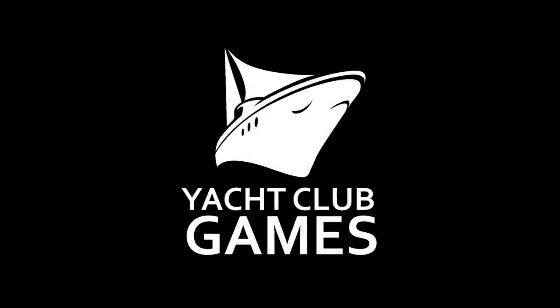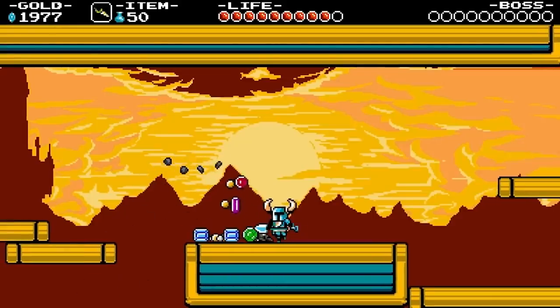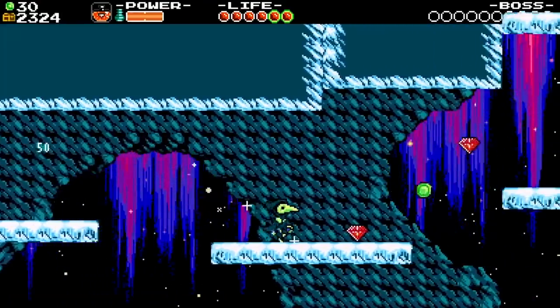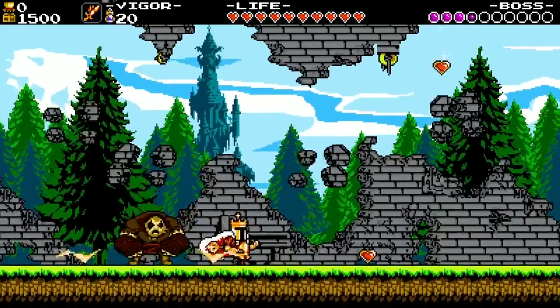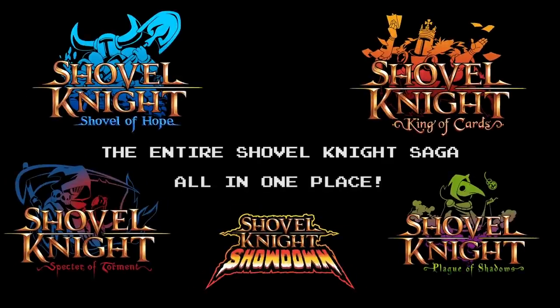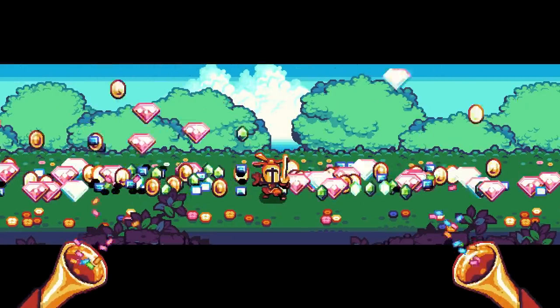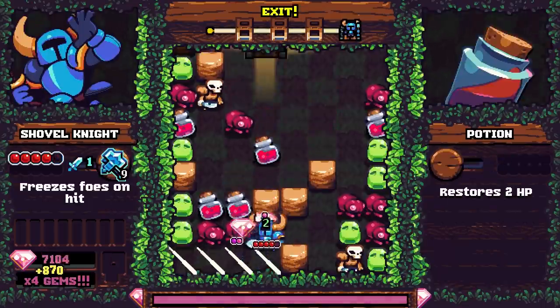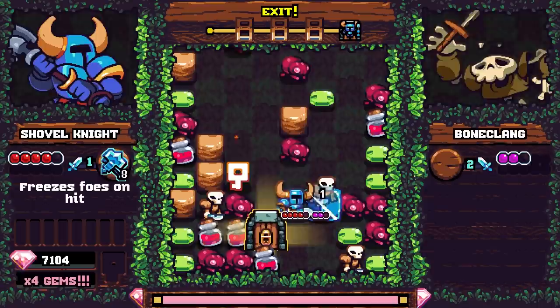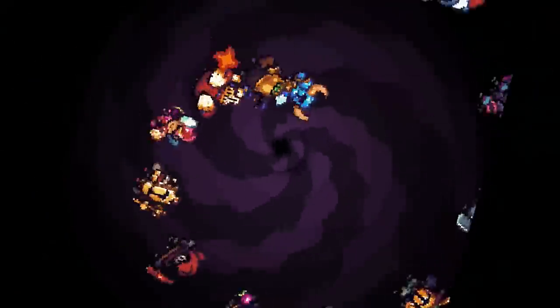Shovel Knight was first released by Yacht Club Games in 2014 with a campaign that has retroactively been dubbed Shovel of Hope. It was followed up by a series of expansion campaigns like Plague of Shadows, Specter of Torment, King of Cards, and even a full-blown platform fighting game known as Shovel Knight Showdown. All of that was bundled into one gigantic pack called Shovel Knight Retro Trove in 2019. Now Yacht Club Games is opening up the Shovel Knight franchise by working with other developers like Vine to co-create spinoffs like Pocket Dungeon.